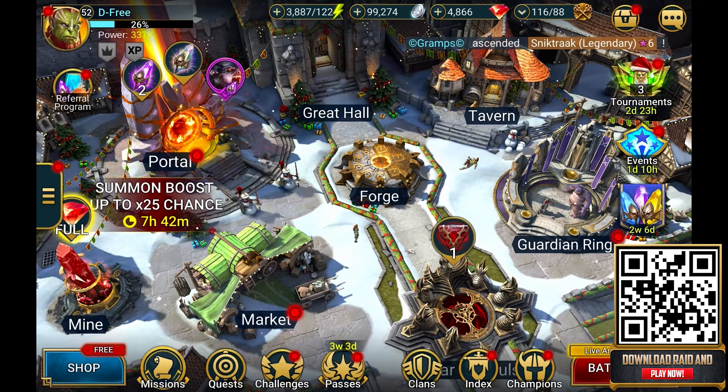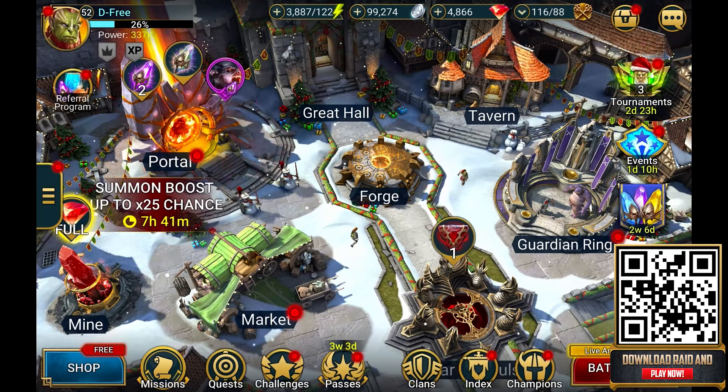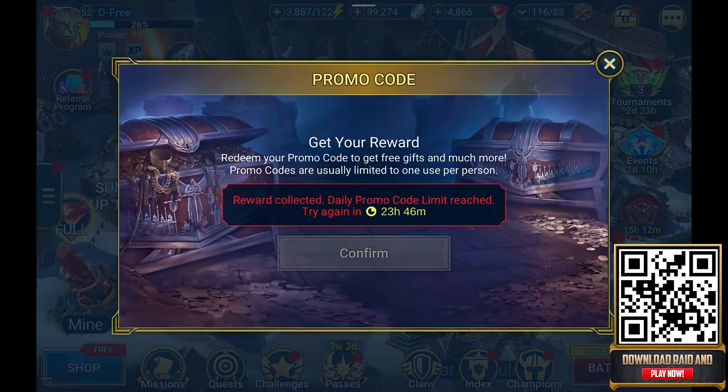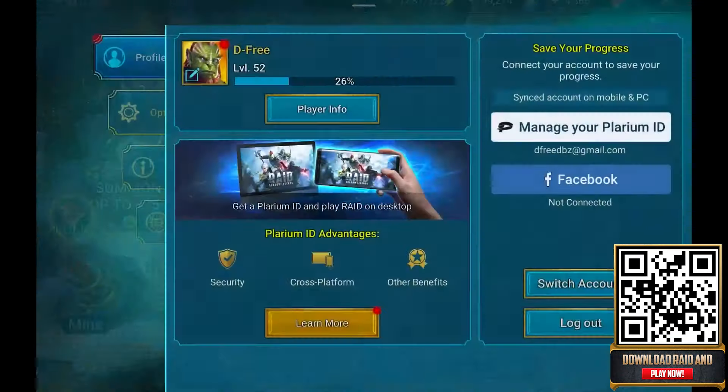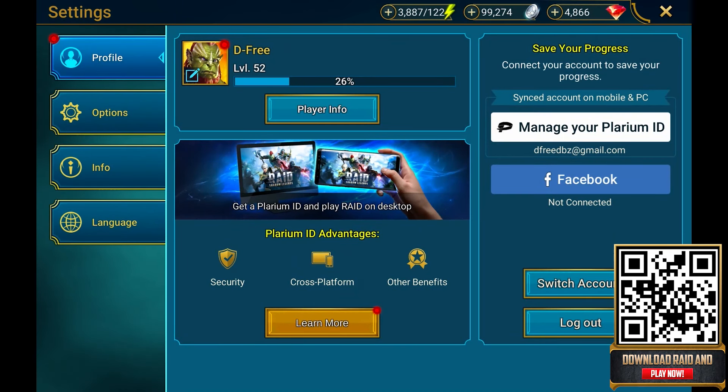I told you guys all those amazing codes, so if you haven't already be sure to enter them. Remember the codes are limited to one use per person and you must wait 24 hours after entering a promo code before entering another — the same thing happened to me when I tried. Just input them as the days go by while rewards are available. So what are you waiting for? Click the link in the description or scan my QR code to get two free epics, and don't forget to pick one promo code for new users for another epic. You can find me in the game under the clan D-Freezy with the name D-Free — first come, first served. I'll see you all on the battlefield!